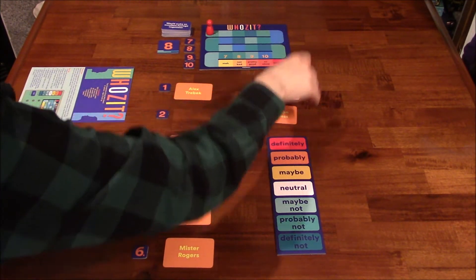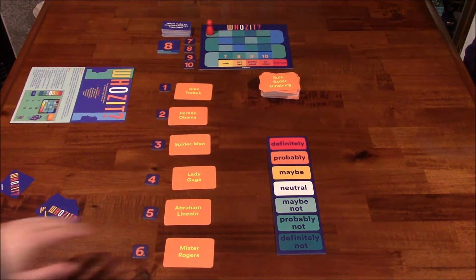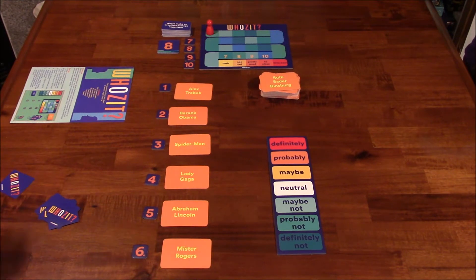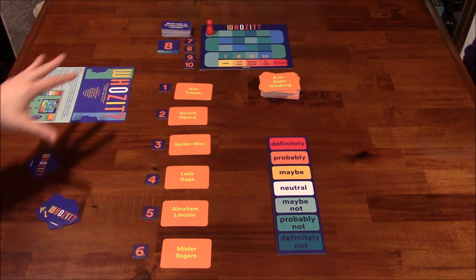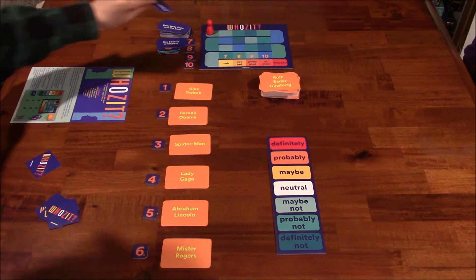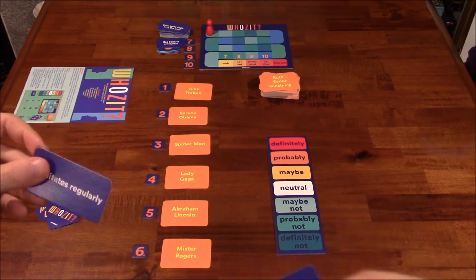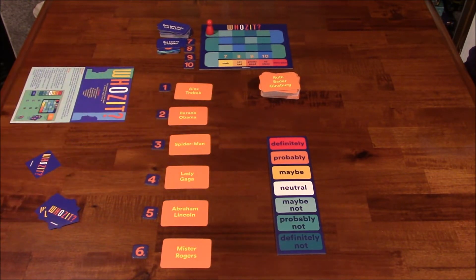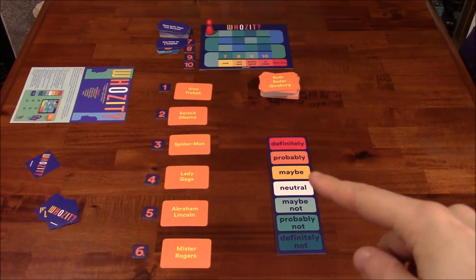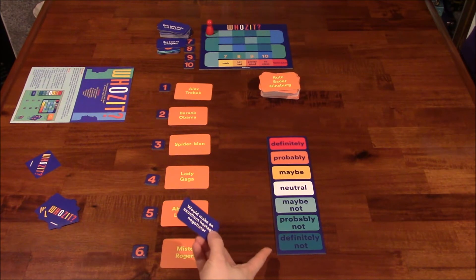We'll substitute Barack Obama for anyone we don't recognize. Now I know my secret number and I'm trying to get everyone to guess the right card. The clue giver takes two clue cards — they're double-sided — and picks which clues work best. For example: 'Would make an excellent hostage negotiator' or 'Talks during movies.' You place each clue card on the scale ranging from 'definitely' down to 'probably not' and 'definitely not,' trying to find a clue that separates your secret person from everyone else.